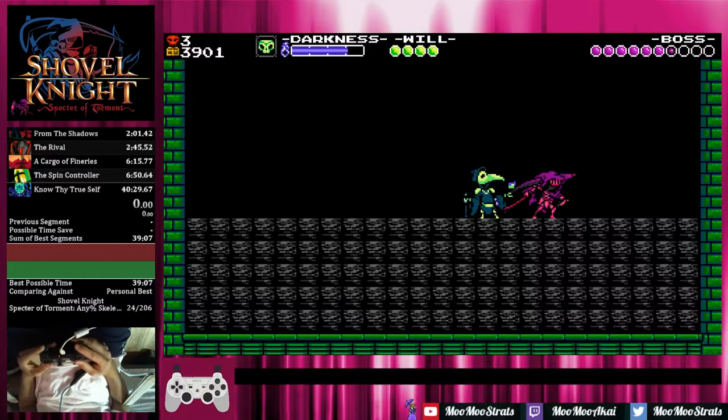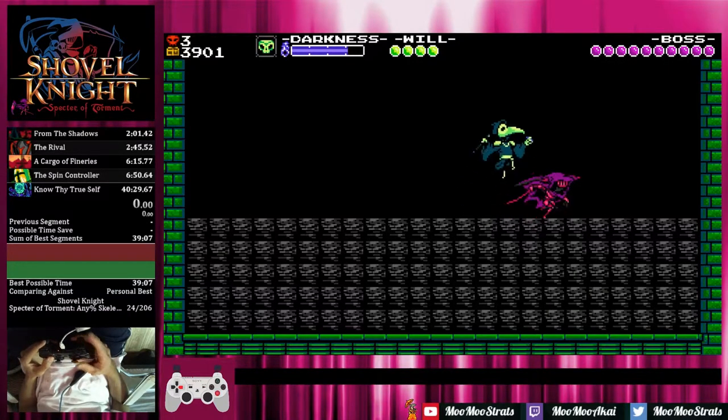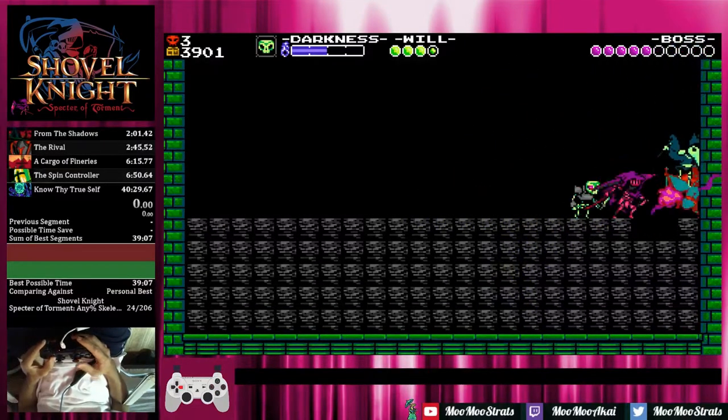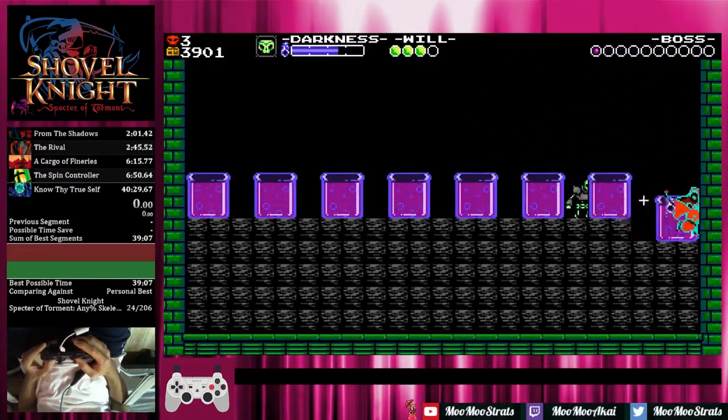Once more, the good fight at full speed: throw your Skelebro, get in the corner, 1, 2, 3, 4, 5, detonate, react accordingly. Got back in the corner and then just started mashing my heart out.